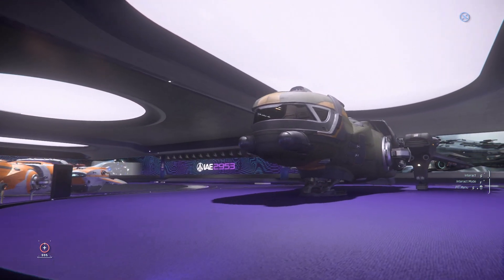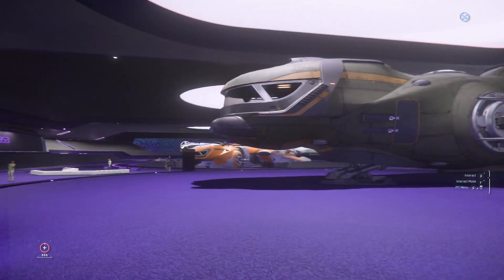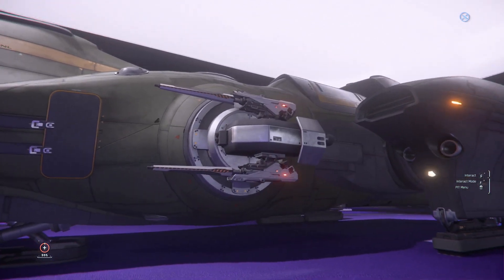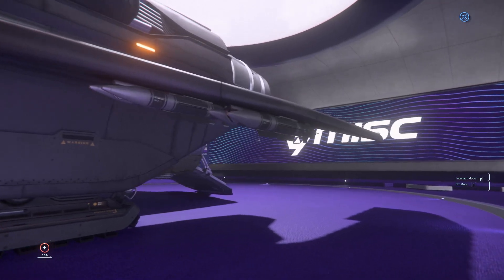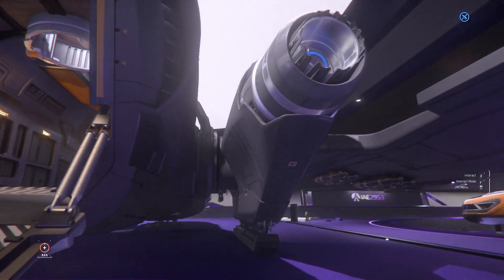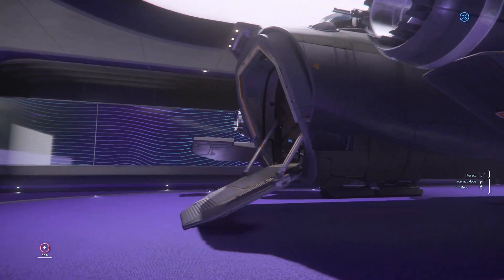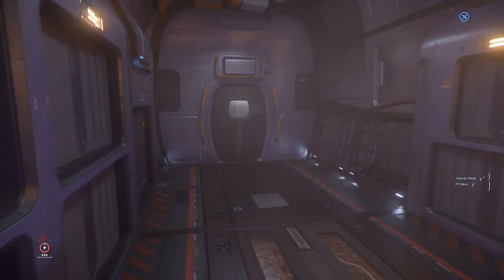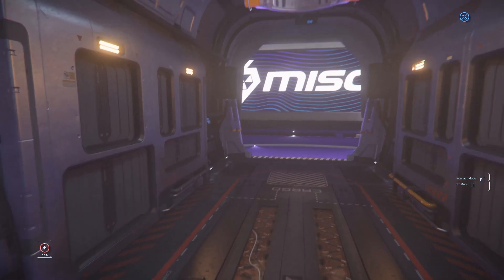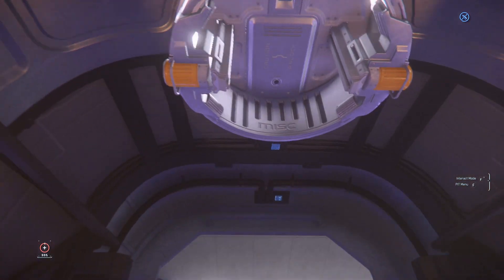In this showroom, the first ship you encounter is the Freelancer MIS. This showroom is all about the Freelancers. The MIS is a military type of Freelancer series, meaning you've got more firepower compared to the other Freelancer variants. The cargo bay here is similar to the standard Freelancer, but you can only house 36 SU worth of cargo — smaller capacity due to the weaponry occupying some areas.